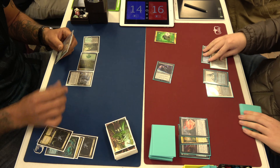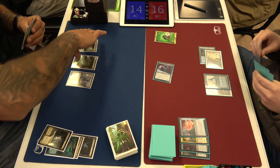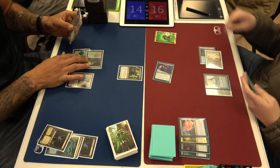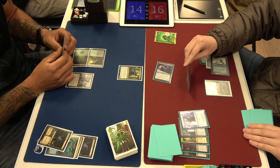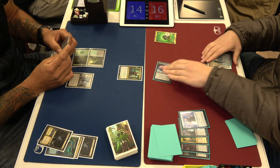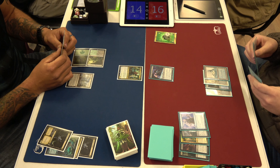So our players: Wyatt has a deck full of removal, which is the last thing Jake wants to see. He's on the play. This is a rough game for Jake. My only threat is this stupid Glint-Sleeve Siphoner, and every other card in my hand is just a removal spell. You just ride that to victory?